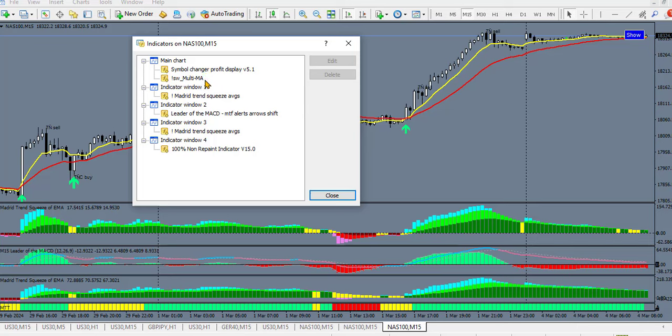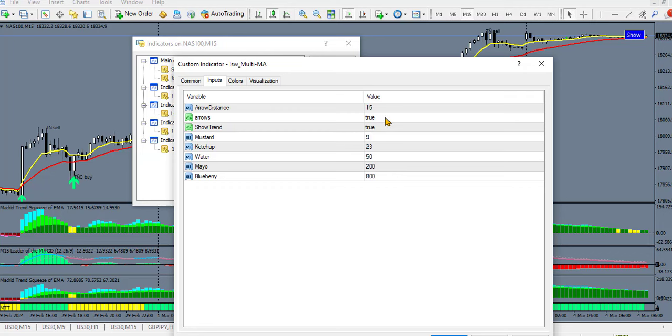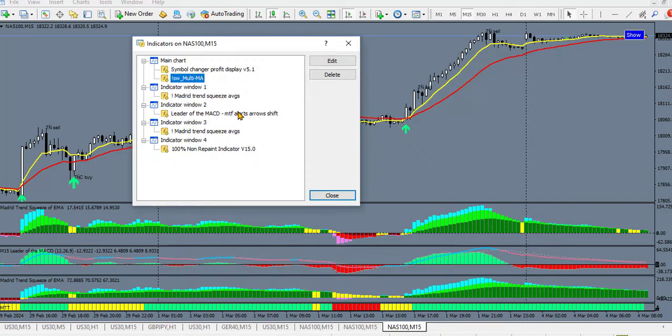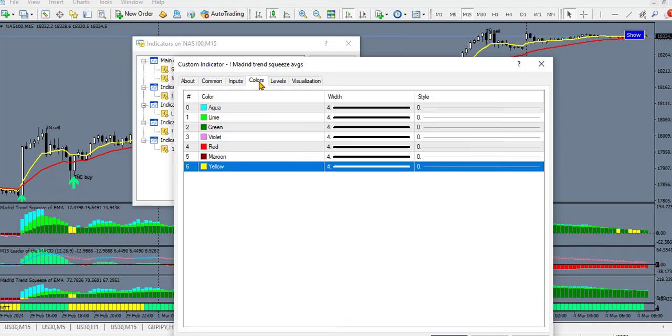I have a symbol changer just to switch from one pair to another. I have the multi-MB indicator with the other color set to none — the arrow you see on the chart comes from this indicator. On the first indicator window I have the Madrid Trend indicator, with settings: 34, 13, 5, and the average method is Exponential Moving Average.